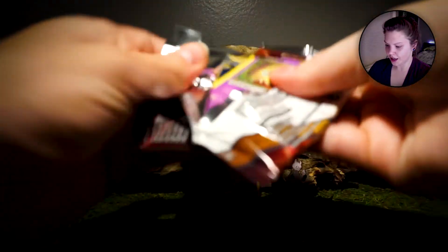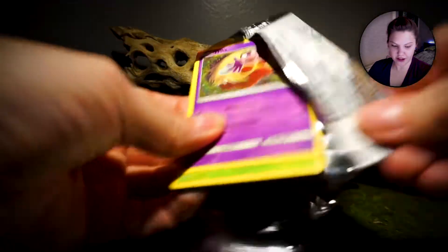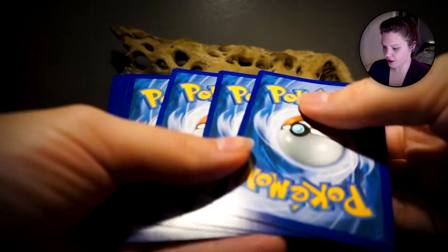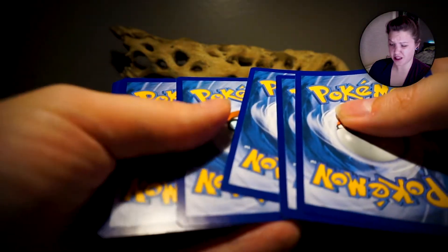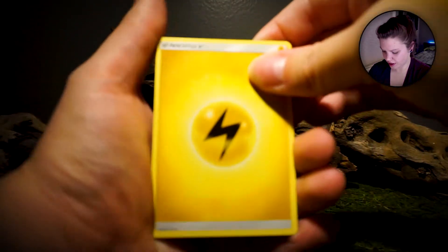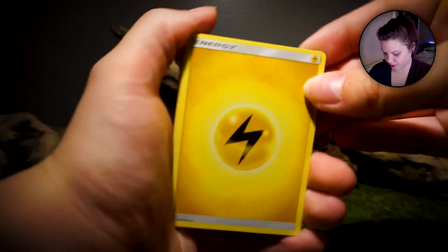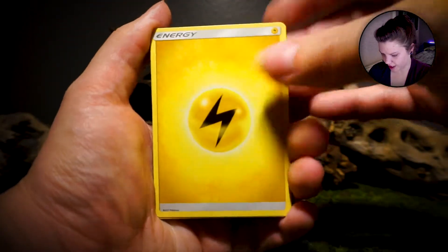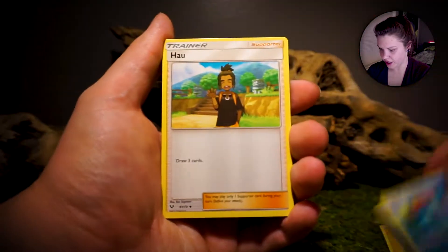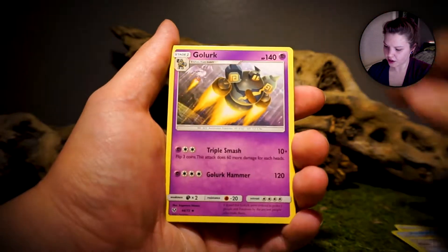Let me show some of these over here. This set is so small. Pray for shiny pulls. If Arceus could grace us with his presence also, that'd be lovely. Okay — Electric energy, Feraligatr, Golurk...